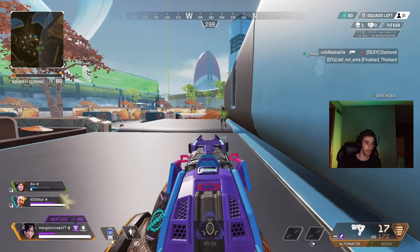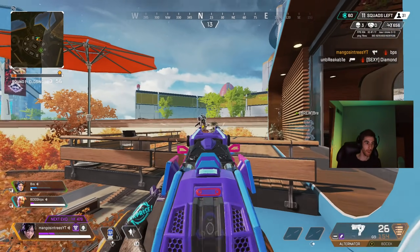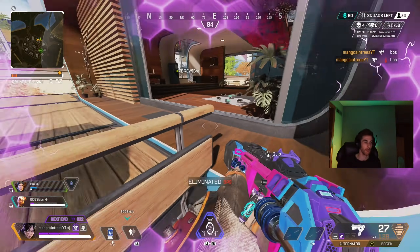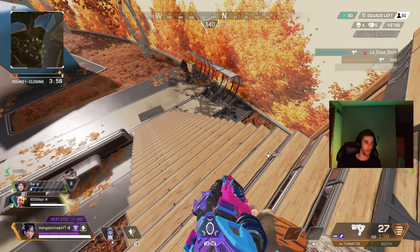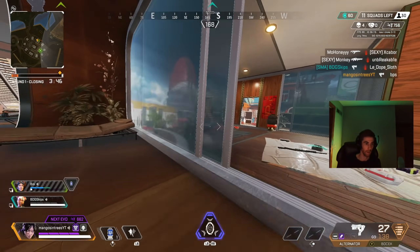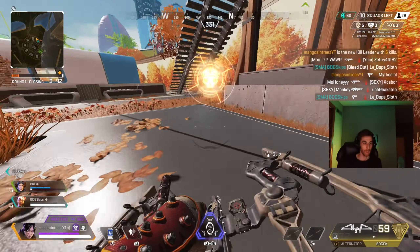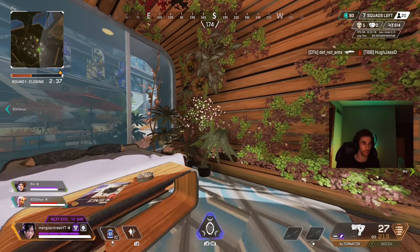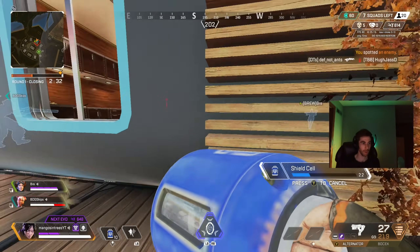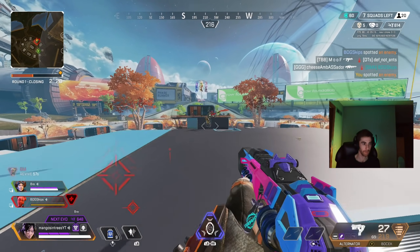Tip number fourteen: Horizon got brutally nerfed this update. Her gravity lift tactical now only allows you to be on top of it for two seconds — whether you're Horizon, her teammates, or an enemy using her gravity lift. After two seconds it'll float you off, though you can ride it back up. If you've made it this far and these tips are helpful, please consider subscribing if you're new.